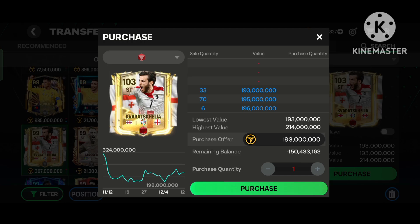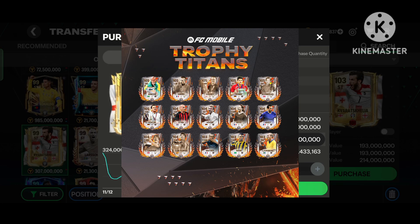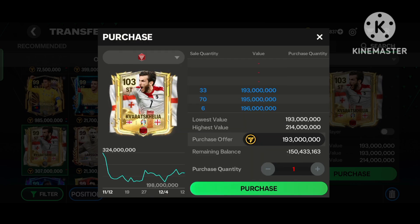You cannot prevent the price drop because people are not showing interest. There's a new titan event and the new player releases will draw the attention of people, which will affect older cards in the transfer market.